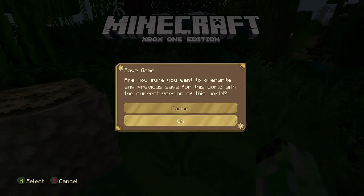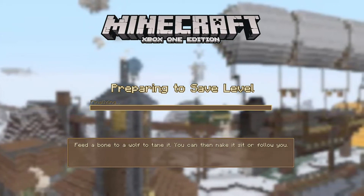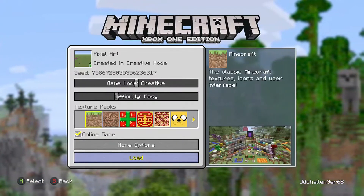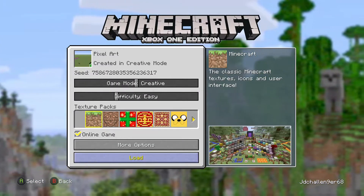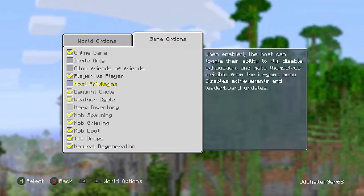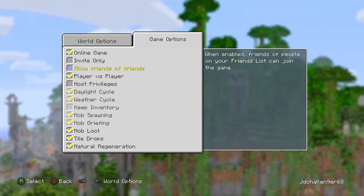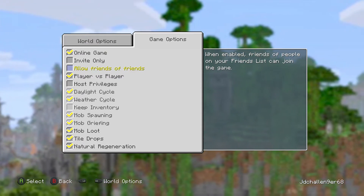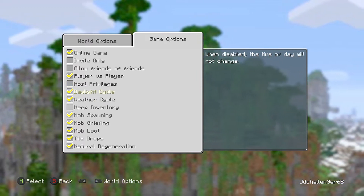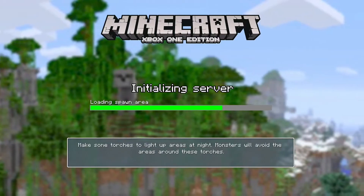Let's move on to the pixel art world now. The pixel art world is basically simple — it's a world where you can build your own pixel arts only. It isn't a flat world, by the way — actually let me show you some options. You can see I've put player versus player on. I've turned invite only on again. I've turned allow friends off so people can join who aren't on my friends list. Host privileges is off again, because we don't need it on for creative mode. The online game is on. So yeah, this is the pixel art world.